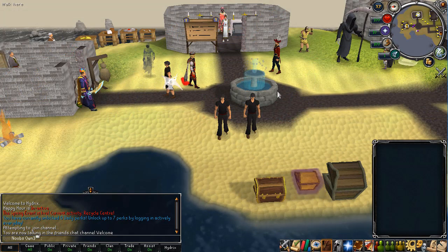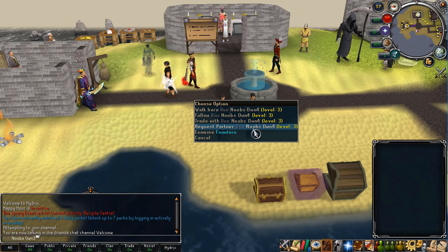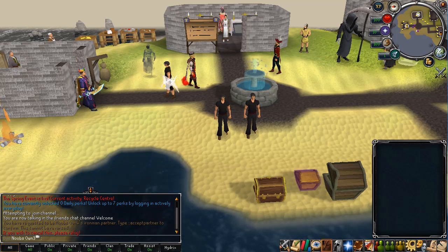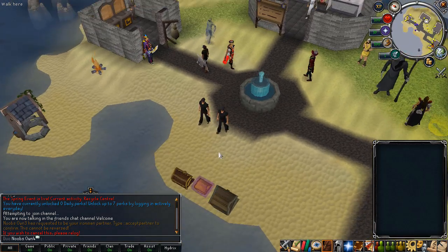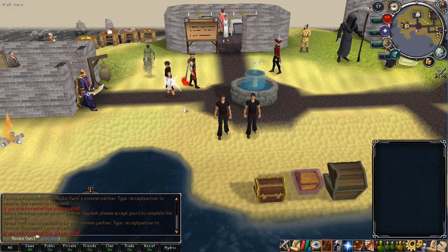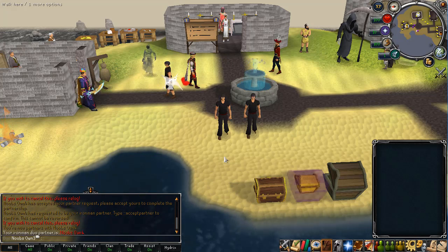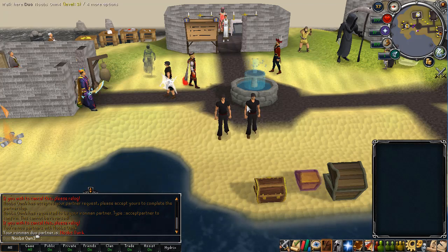I quickly made my second account, Noobs Own 4. It's way better if you do this with a friend, but if you've created your account you can request a partner with one other Duo Ironman. You can only do this once, so definitely make sure the person you're asking is someone you'll be playing with all along. Type 'accept partner' on both accounts and then you're officially partnered. If you type 'my partner' you can see your Ironman duo partner.